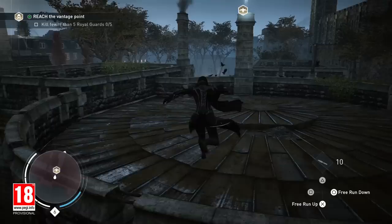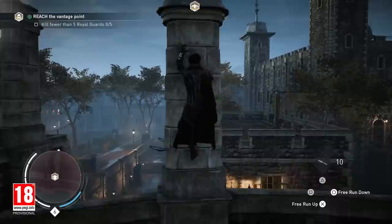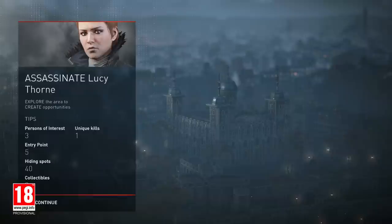Black box missions follow the Assassin's Creed Syndicate 360 philosophy. It's about giving the players a goal and letting them choose how to achieve it. In this mission, we need to assassinate Lucy Thorn, a powerful Templar also looking for the shroud.